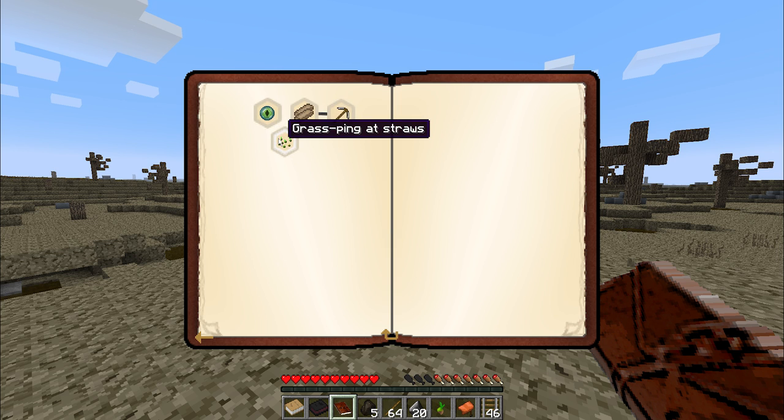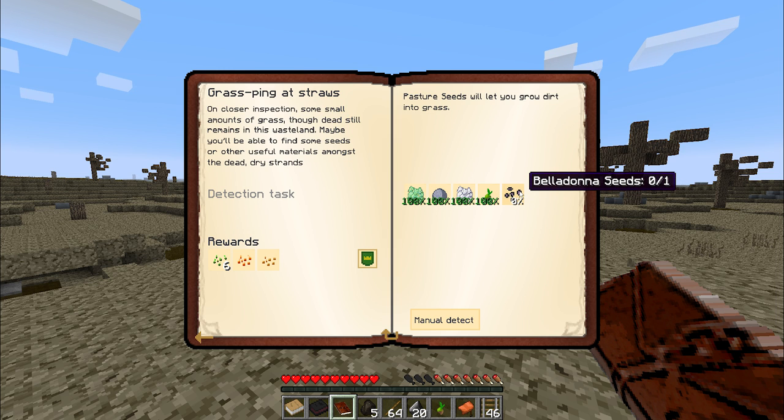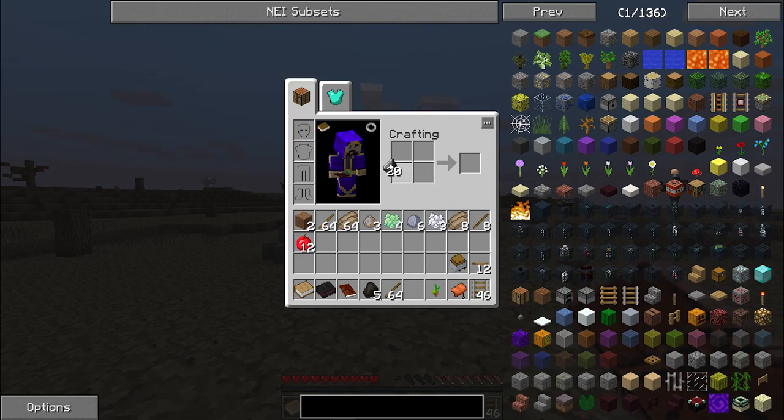Now we unlock 'Grasping at Straws.' On closer inspection, some small amounts of grass, though dead, still remain in this wasteland. Maybe you'll be able to find some seeds or other useful materials amongst the dead dry strands. We already have the three floral fertilizer, three clay, one bone meal, and one pasture seed. We just need to punch some more and find some belladonna seeds. Before we go that far, we can start making some tools — let's get started making some flint tools.